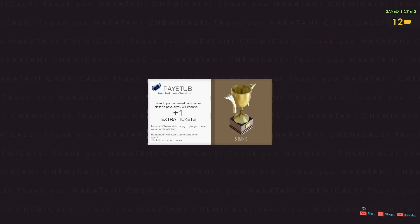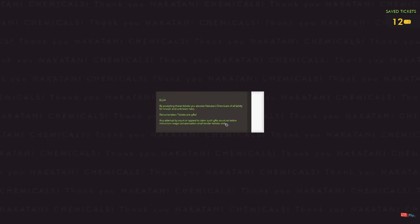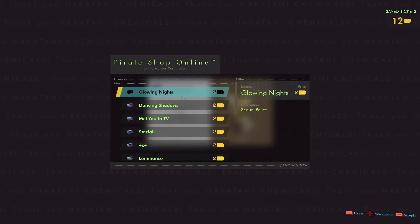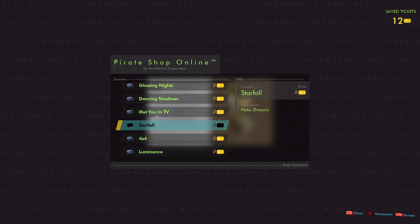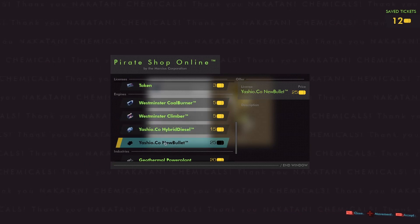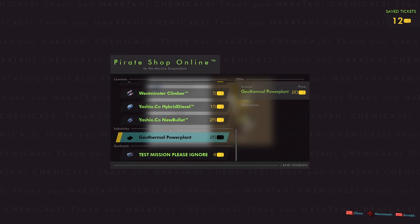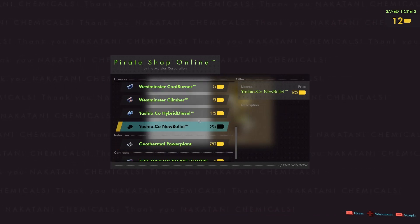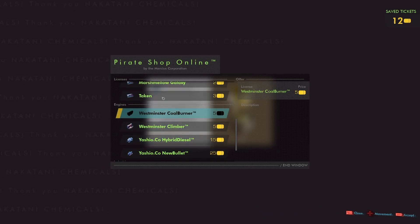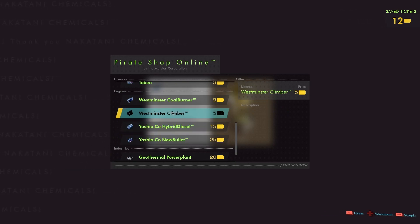Looks like we have some tickets to spend. We can go to the shop. It looks like we can buy different types of songs for the soundtrack, or new engines — like a bullet train or geothermal power plants. We have 12 tickets, so we should probably buy something really good. Maybe a train — the coal burner doesn't seem that great, but let's try the Westminster climber. We might have to deal with some hills in the next round, so let's go ahead and purchase that and see what it's like.